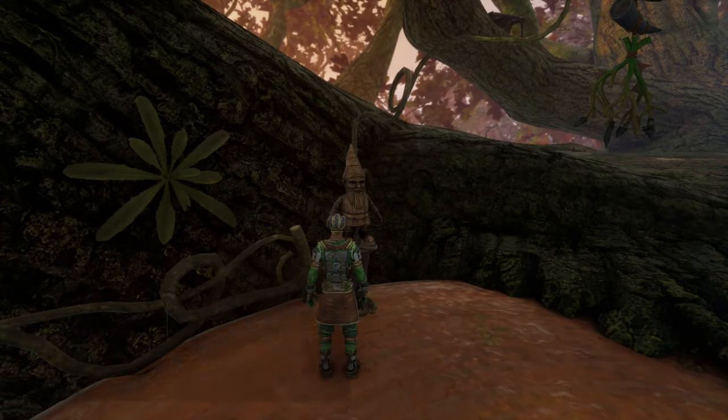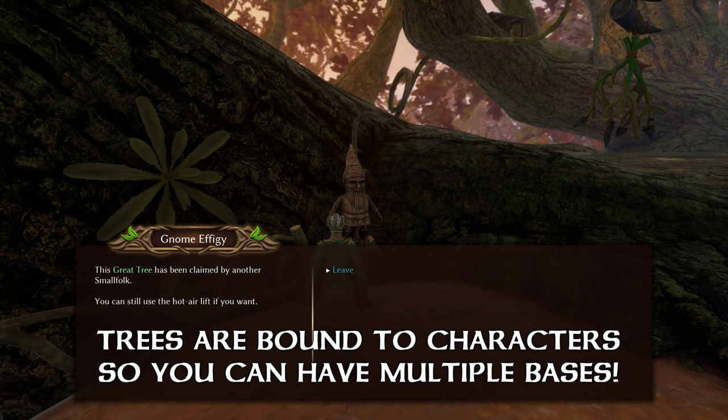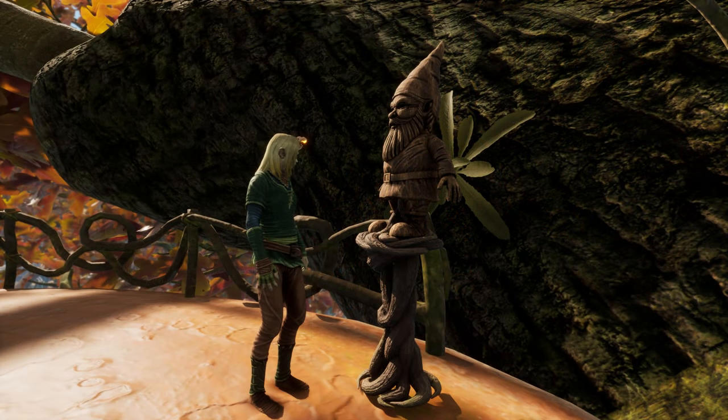If a tree is already claimed, you will be told so when interacting with the gnome. So in other words, only one active online person can have a base per tree. You can unclaim a tree — in essence, this will immediately remove your base. There is no danger though, as it's not lost; the base will pop right back up if you claim a tree again. This could for instance be used if you don't want your base accessible when you are not home.